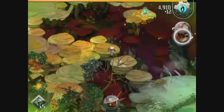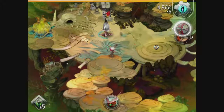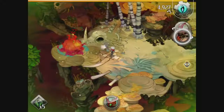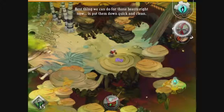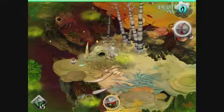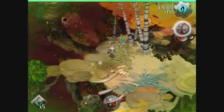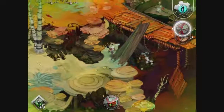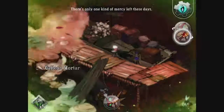Alright, I gotta use this snare at some point. I don't think it'll work on stationary enemies. I dropped another skill shot. The best thing we can do for those beasts right now is put them down quick and clean. Don't worry, folks, there's reasons for this. Also, I don't think the idols turned back on after my death, so I will have to go back and check those. There's only one kind of mercy left these days.